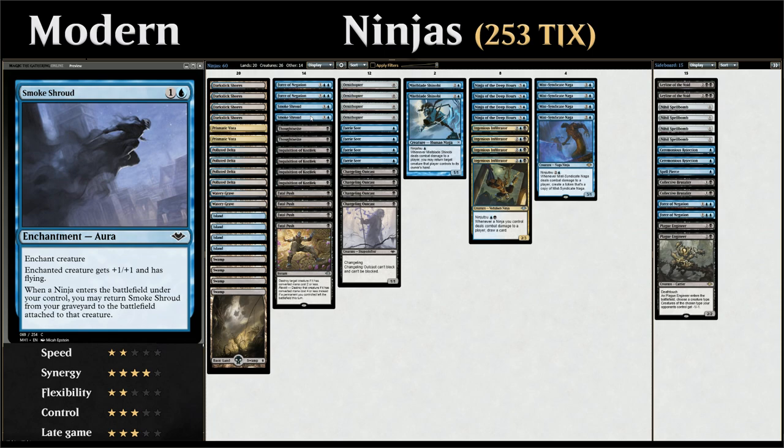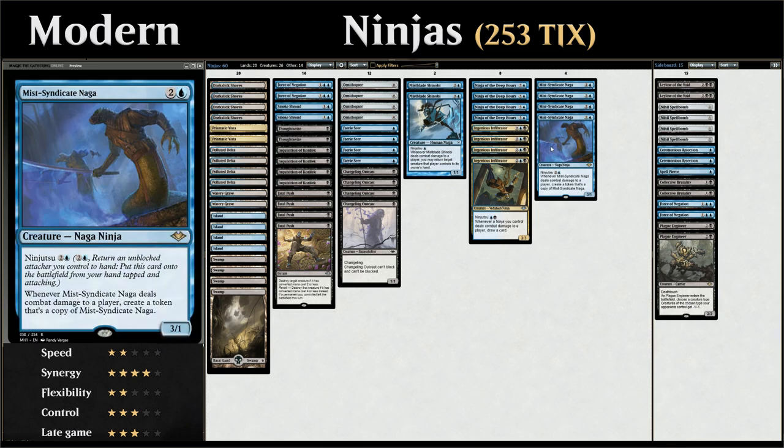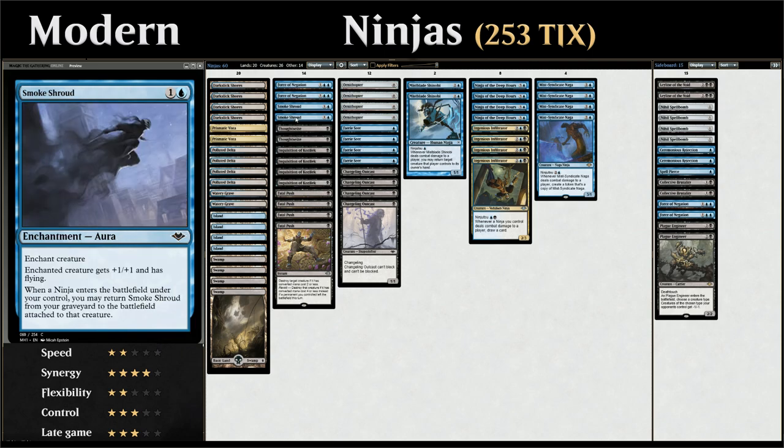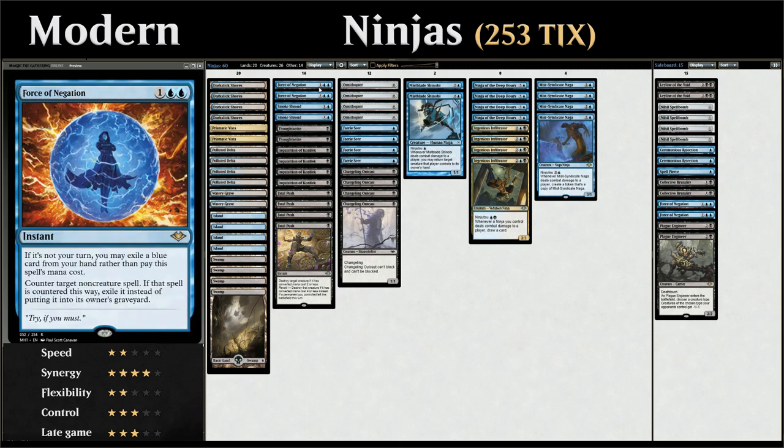Giving a creature flying is very nice. Once we get a card like Ingenious Infiltrator, Naga, or Ninja in play, the first hit usually connects via Ninjutsu, but afterwards the creature can get stranded if the opponent has big blockers. Being able to give those creatures evasion with Smoke Shroud means we can keep connecting, keep making tokens with the Naga, or keep drawing cards with Infiltrator or Ninja of the Deep Hours. We also have two copies of Force of Negation — a counterspell we can potentially play without paying any mana by exiling a blue card from our hand on the opponent's turn to counter any non-creature spell.